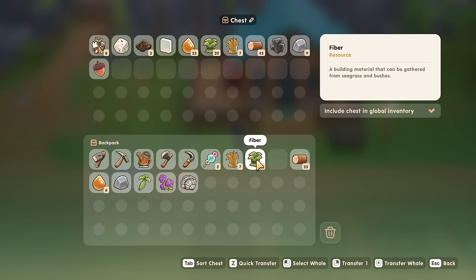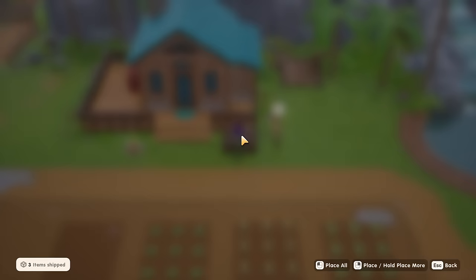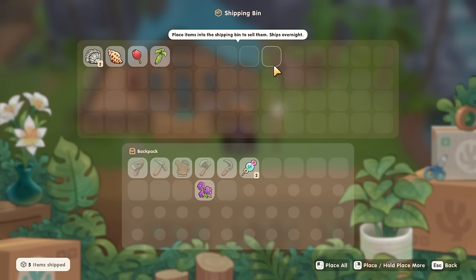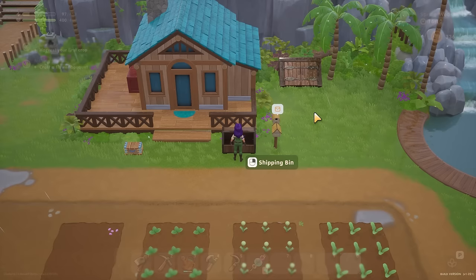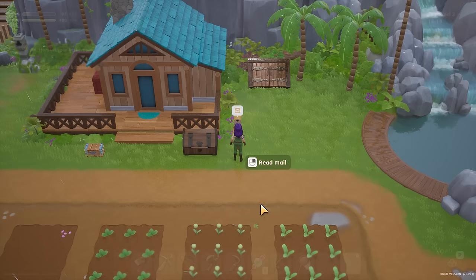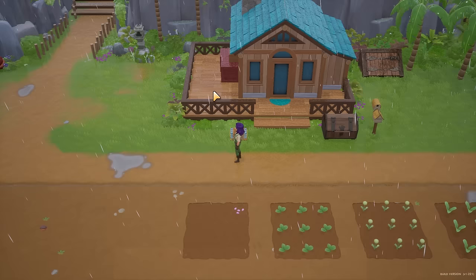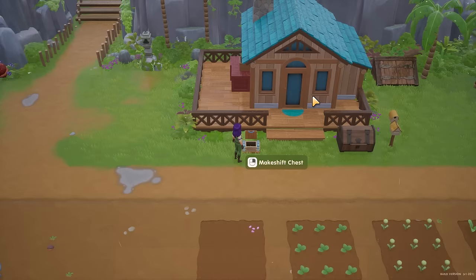Let me put some stuff away. I don't need an oak seed, fiber, or hay in my inventory. The seashell and wasabi are going to get sold; stone, amber, and wood can go away. I'll start learning the values of things as I ship them. My inventory was full earlier, so here is my claim gift - and my bug net, lovely. I feel like I'm going to really need it.